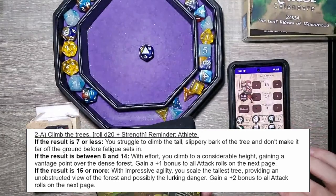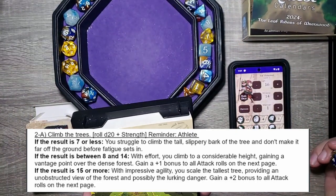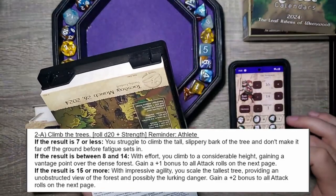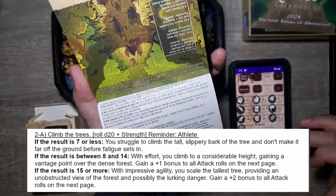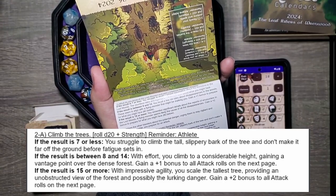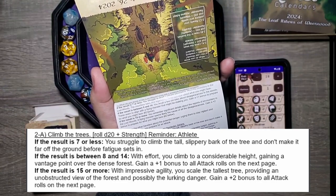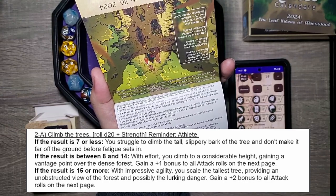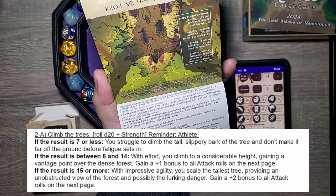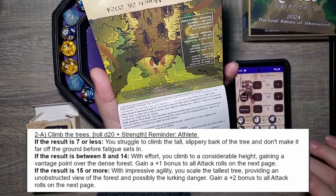Tack's from the woods — from the burrow — so climbing trees makes sense. We roll a d20 plus strength — that's a 13 — plus strength zero, plus athlete bonus — 15. That's exactly what we needed! If the result is 15 or more: 'With impressive agility, you scale the tallest tree, providing an unobstructed view of the forest and possibly the lurking danger.' We gain a plus two bonus to all attack rolls on the next page. That's going to be very helpful — plus two on all attack rolls next page, pretty awesome.